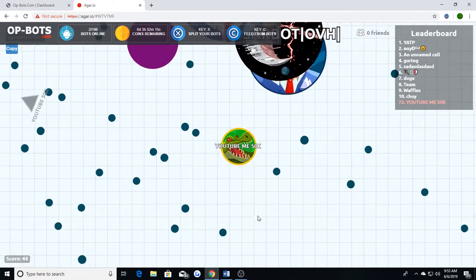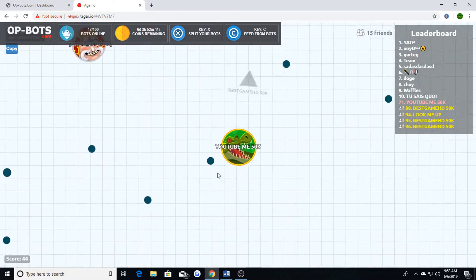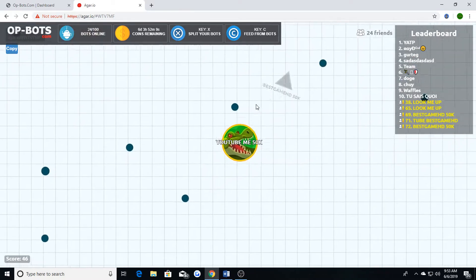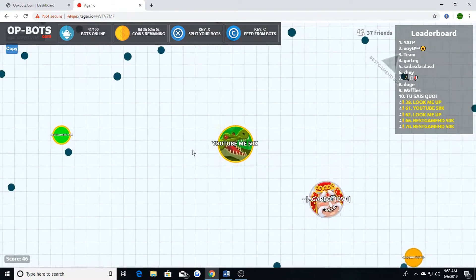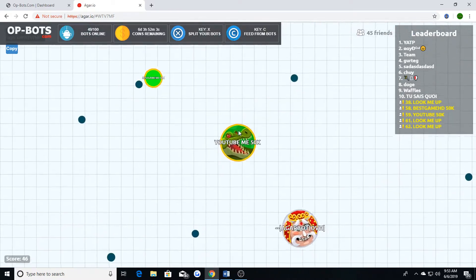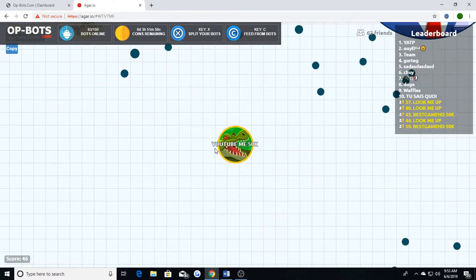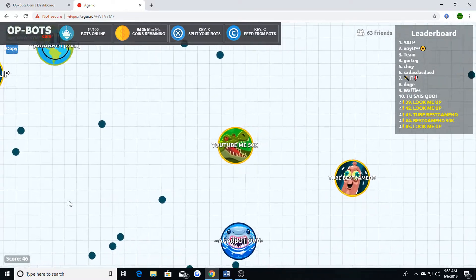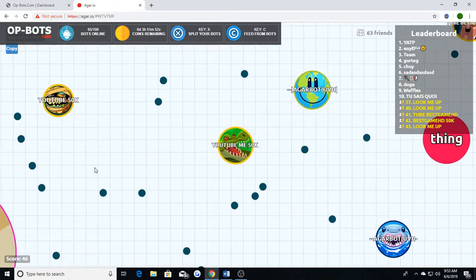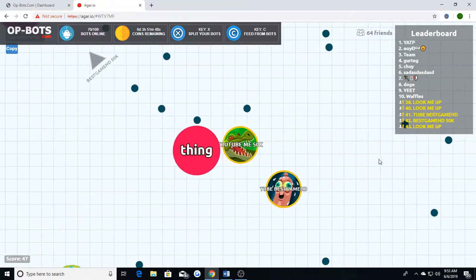You have three key binds to use to your advantage. X splits your bots, C feeds yourself from the bots, and there's a secret bind — B — which splits your bots into multiple splits all the way to the maximum they can go.